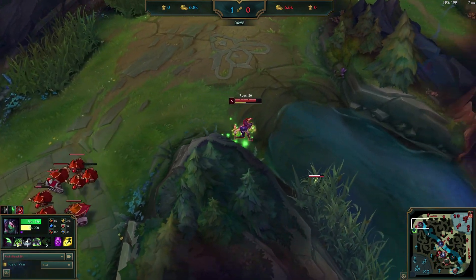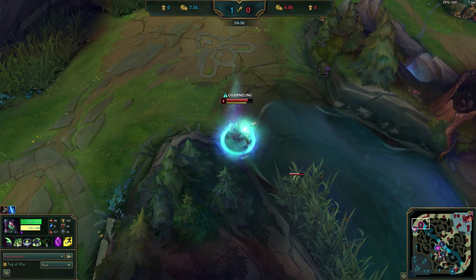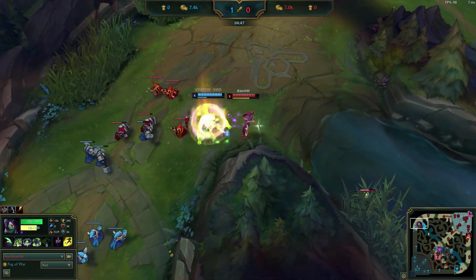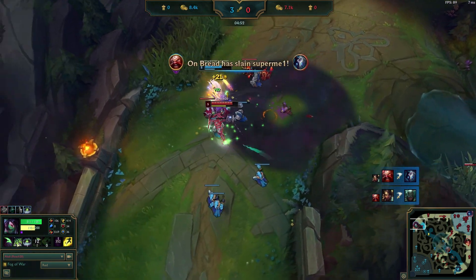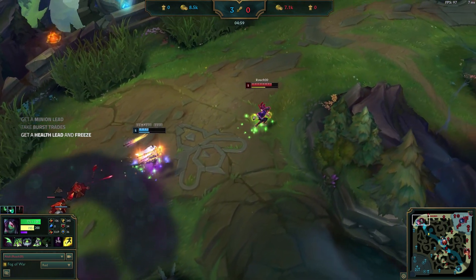After clearing the wave, Irelia TPs back to lane since she was afraid of getting dove with such a large wave about to crash on the tower. Because Irelia TP'd, Roach is forced to recall and TP as well since Irelia spent her gold and has the item advantage. As soon as he TPs back, Irelia lands her stun and goes in, but loses the trade again because of Akali's shroud. She tries to land a stun as Roach backs off to take the extended trade she wants, but Roach dodges it, giving him the health lead to start mission 3.